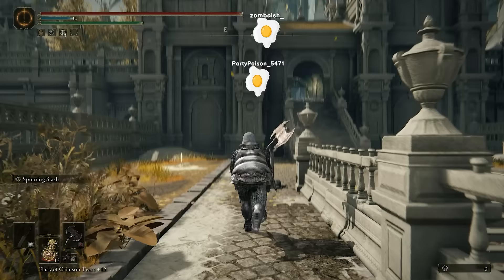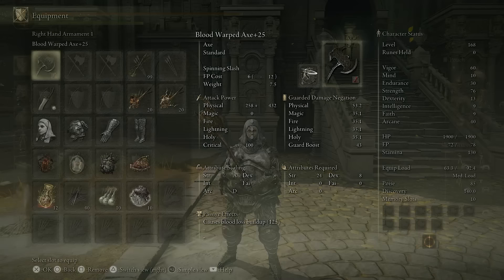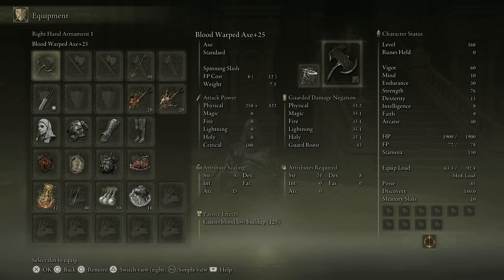Don't get me wrong, the Fire Prelates stuff is pretty good but the white mask just ruins it. But it is essential for today's build, ladies and gentlemen. And today's build is another Blood Bully. The Blood Warped Axe is really, really good.